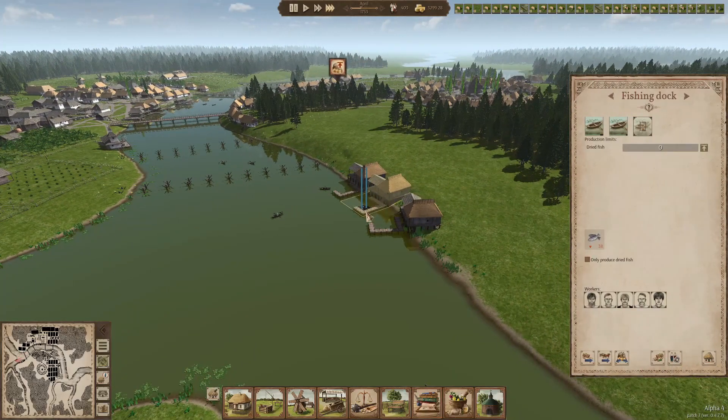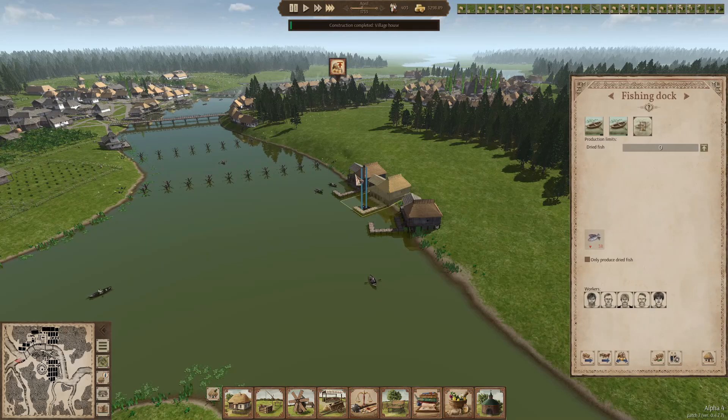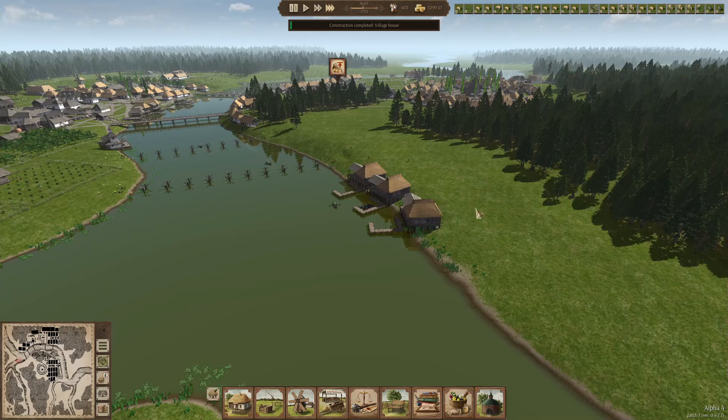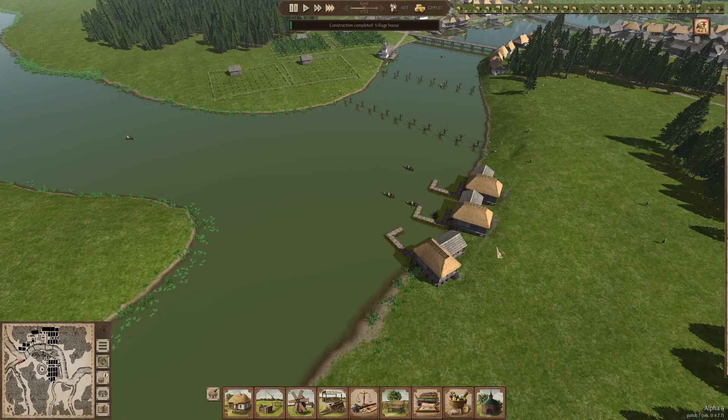Two boats in already. Now the workers need to get there and start working. They do take their sweet time building those boats - maybe we should get extra boats in. Alright, these all have three now, so they can start to go to work. There he goes - perfect.